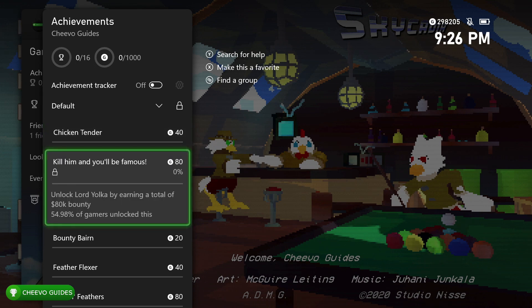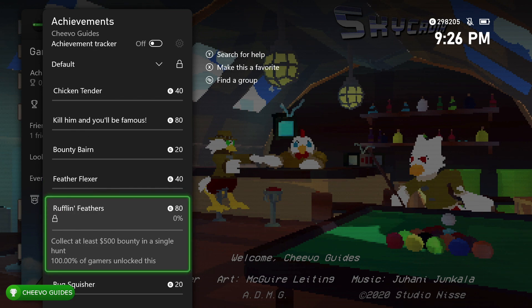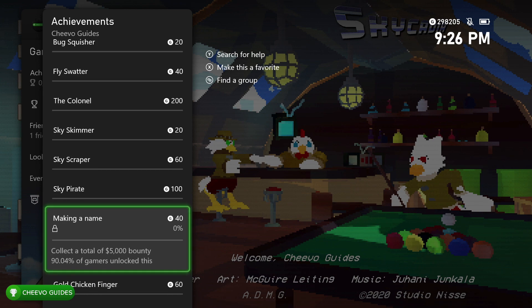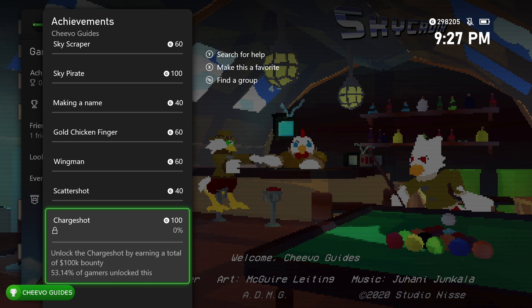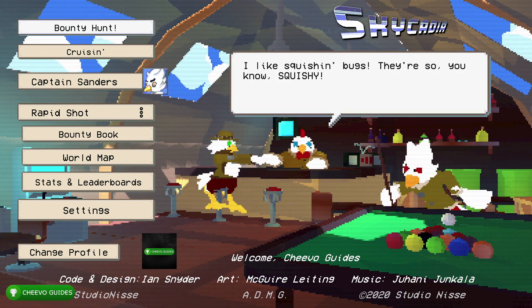Let's check out the achievements. We have one for completing your first bounty hunt, for collecting 80,000 bounty, and then we need to get 100, 250, and finally 500 bounty in a single run. There's also achievements for defeating 10, 100, and 1000 enemies, playing for 20 minutes, one hour, and five hours. All other achievements relate to collecting a cumulative bounty total — ultimately 100,000 bounty — which unlocks the charge shot.